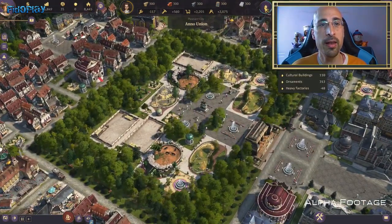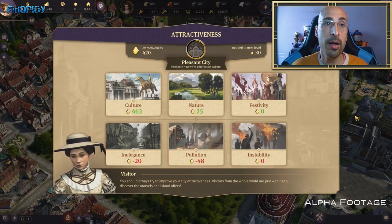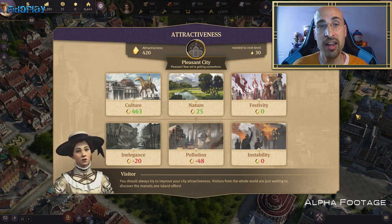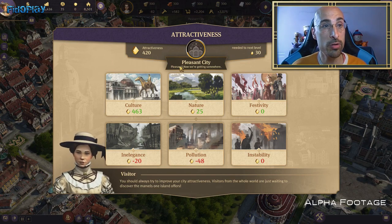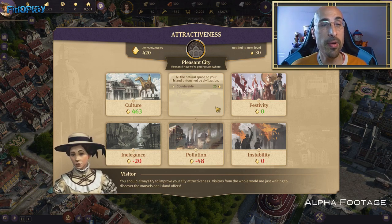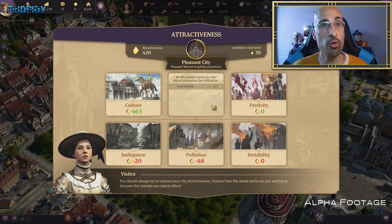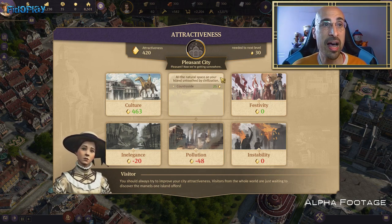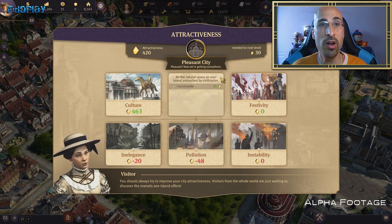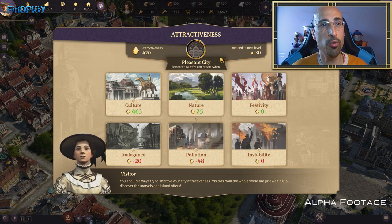Otros aspectos que influyen en la atracción de la ciudad son seis. El primer aspecto es la cultura: dependerá de los edificios culturales, de los adornos que tengas en tu ciudad, de los grandes edificios como el zoo, o de los acontecimientos especiales como la feria. Todo esto va a incluir la cultura.